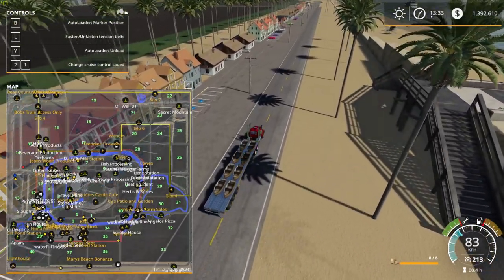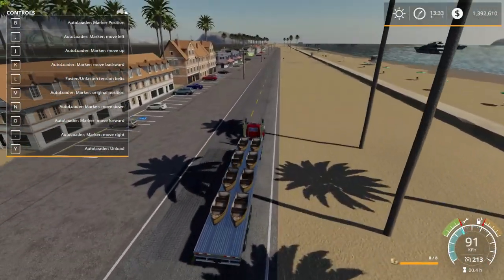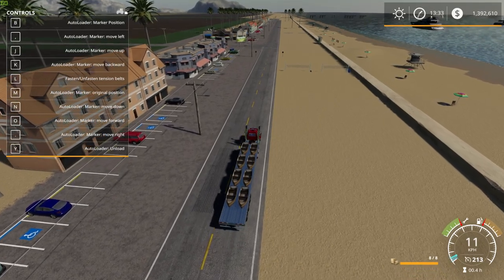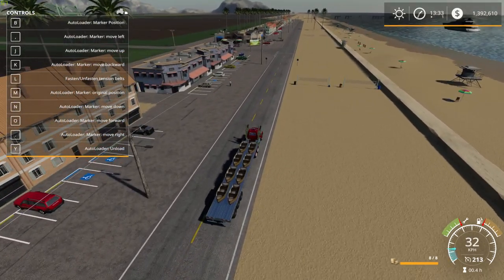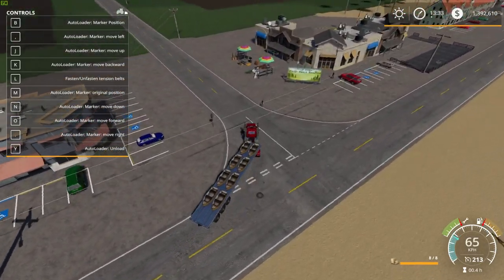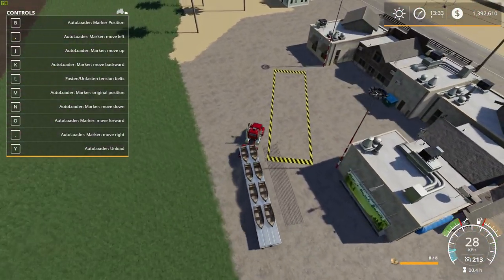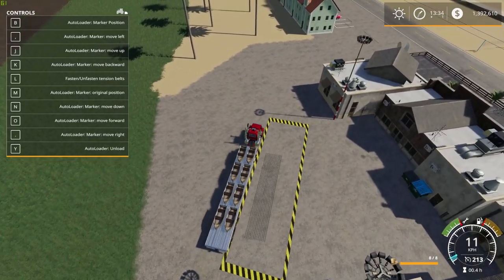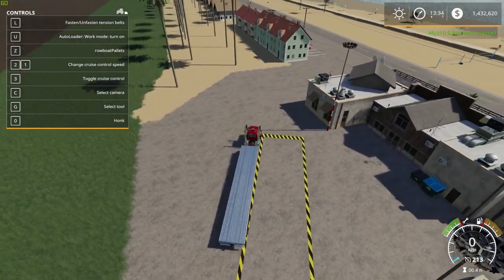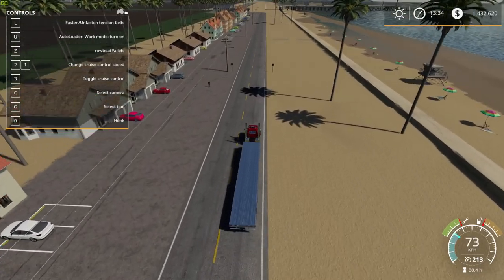We're coming up on Mary's Beach Bonanza to sell the rowboats. To unload, press the B key to pick a side, then press Y to unload. Make sure you have the right trailer selected. Pick the side with B, then press Y to drop them. Forty thousand dollars for eight rowboats — five thousand dollars a piece. That's how you unload this trailer.